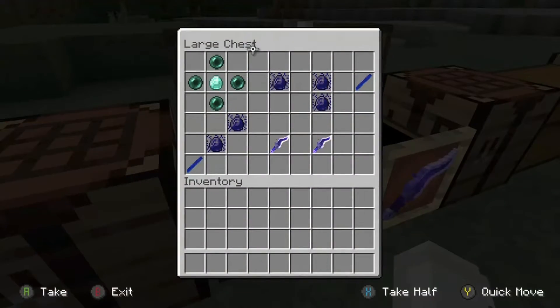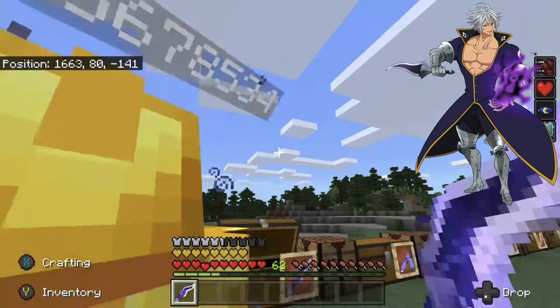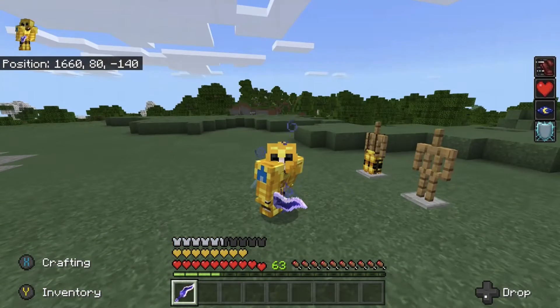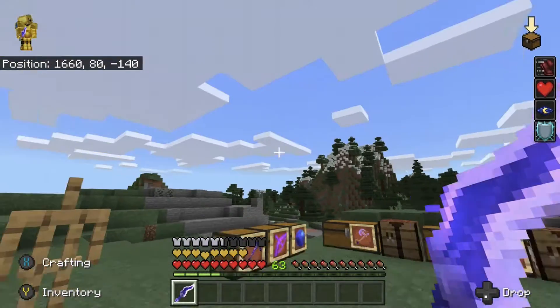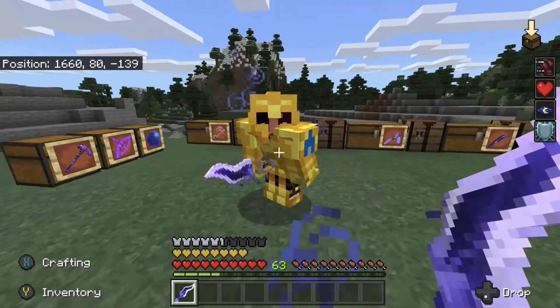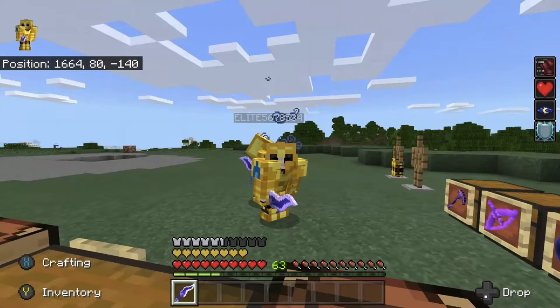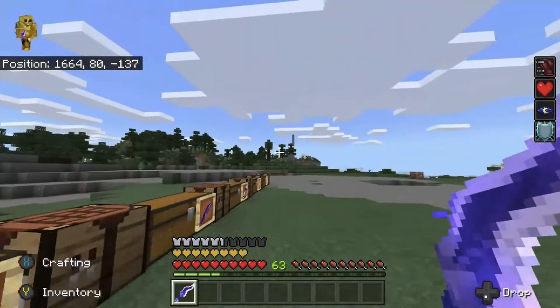Next we have Full Counter Dark, which is Estarossa's — Meliodas's little brother. He's the Ten Commandments leader — well, Zeldris is the leader of the Ten Commandments after Meliodas ditched. You've got this weapon which gives you Night Vision, Absorption 4, Regen 2, and Speed 2. So we can be speedy boys.